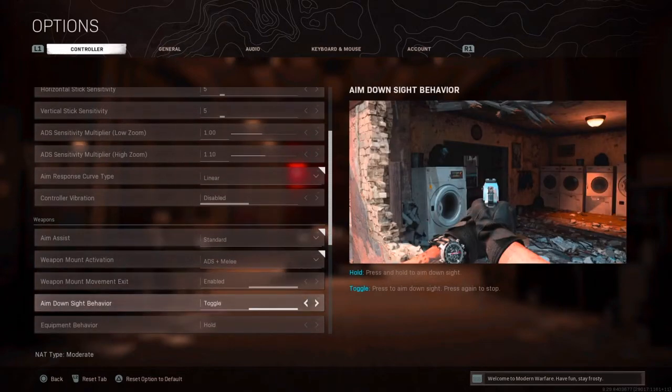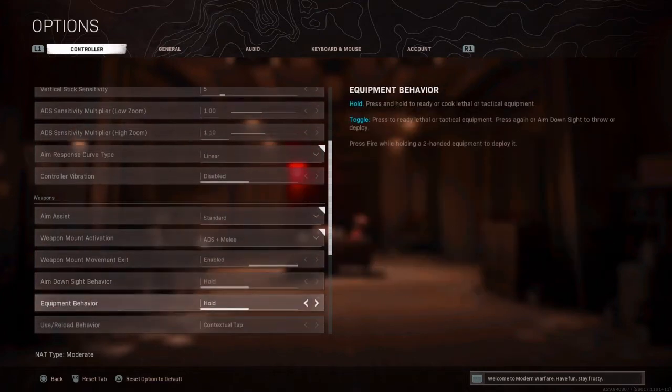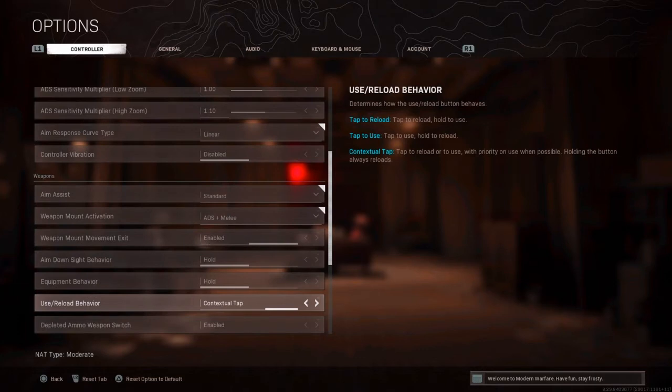ADS sight behaviour is hold — I played toggle once and it's really weird, just use hold. Equipment behaviour is also hold. For the use/reload behaviour, use contextual tap — tap to reload or to use, with priority on interact when possible, and holding the button always reloads. So if you tap it, it reloads; if you hold it, it picks up items.